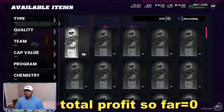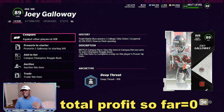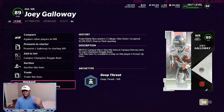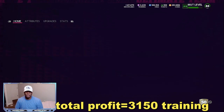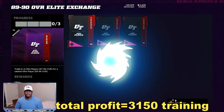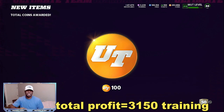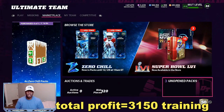I like to always have at least three to four packs if possible. We pull an 89 overall Joey Galloway right there — that's 3,150 training, so that helps with the re-rolls. Limiteds are in packs, so for that card, since he's not that profitable as an 89 overall, I would just quick sell that for training. When we back out, like I always tell you, you're going to get your 300 coins and free XP for completing the set and opening packs.